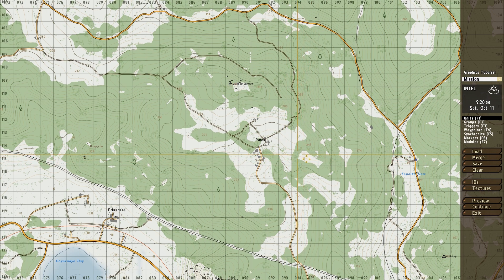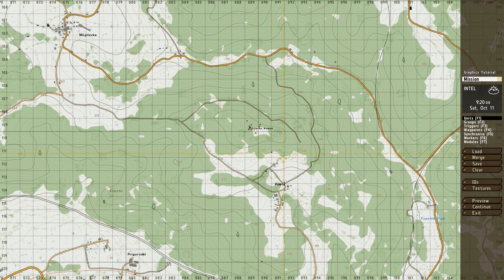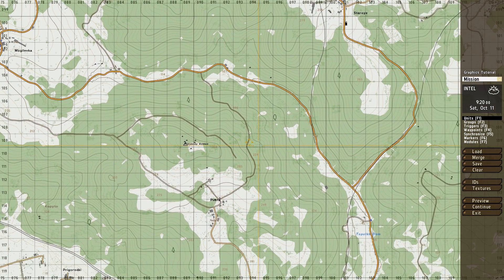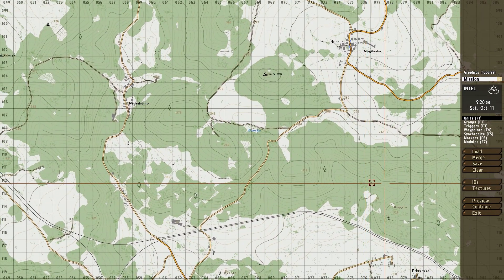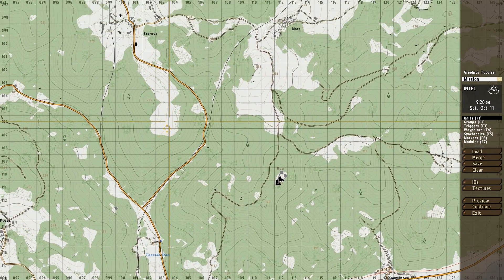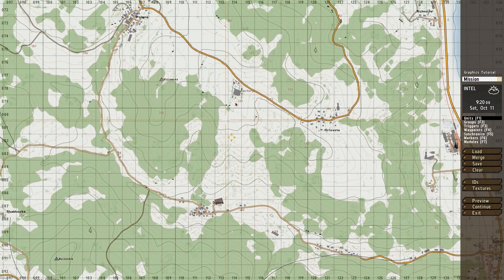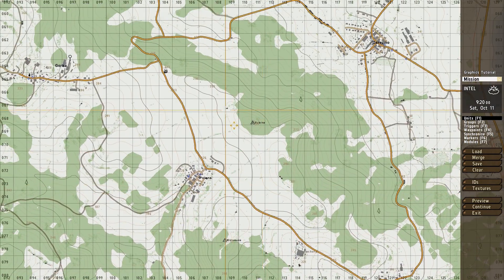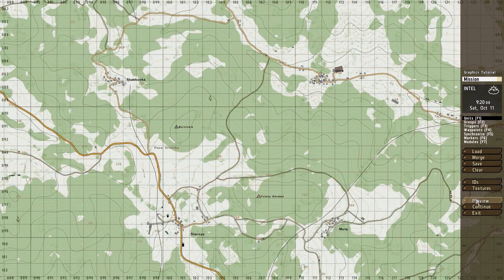I've set up a little mission here in the editor using the same settings and view distances as DayZ — it's like 1600 or something. Chernarus is the backdrop. I'm not going to show you the setup because I've got five snipers actually looking at my position, and I want to see if you guys can spot them when we get into the mission. I'm going to show you the difference between default high settings and lowering specific graphic settings, and how making the game look worse actually lets you see things.